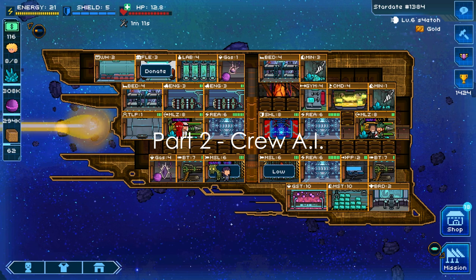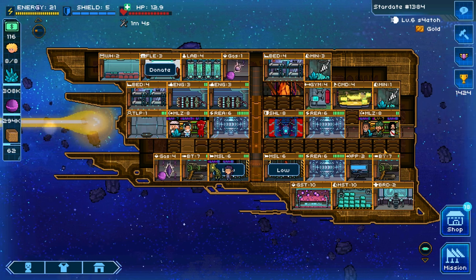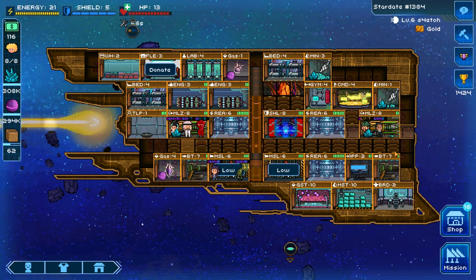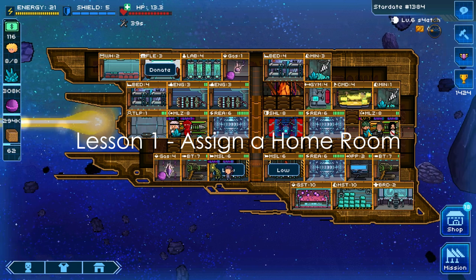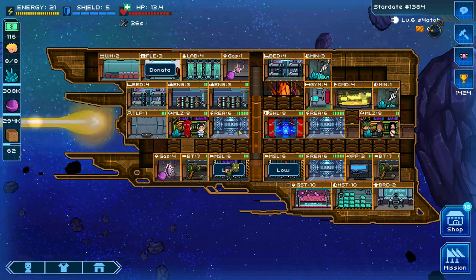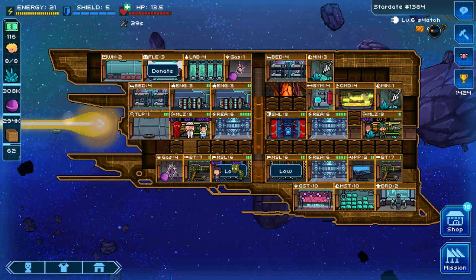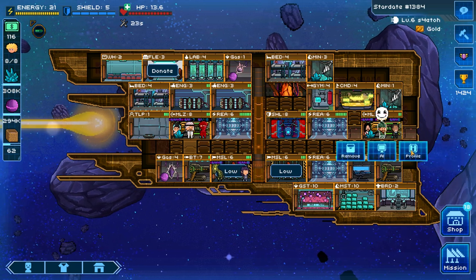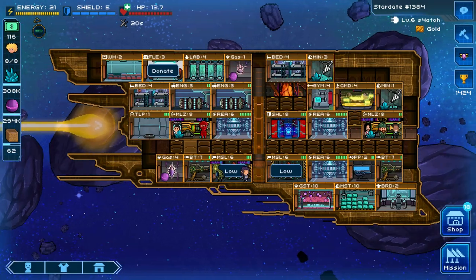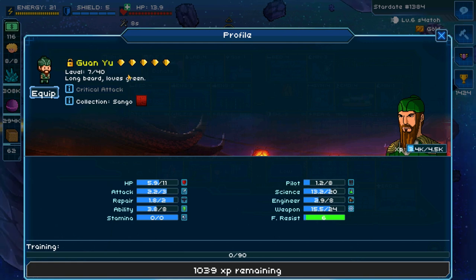Now let's talk about crew AI. When you first start the game, you're probably not going to have great or high-level crew, so it won't matter as much. However, to level up your crew you need to win battles, and to win battles you want to make the best use of crew as possible. Lesson one: assign each crew a homeroom. In my ship design, I've put all my crews into different weapons. You assign homerooms — for example, placing a crew member into a laser room.